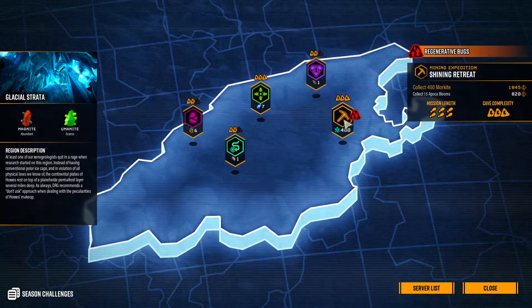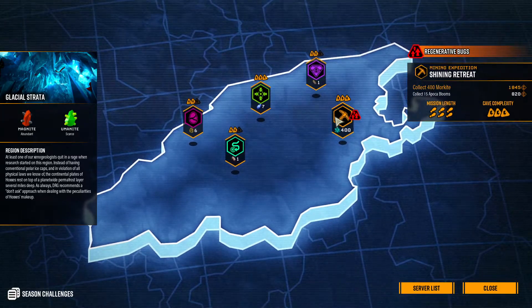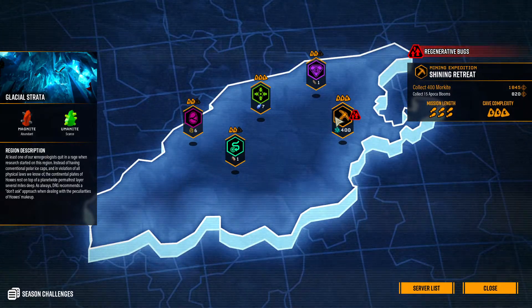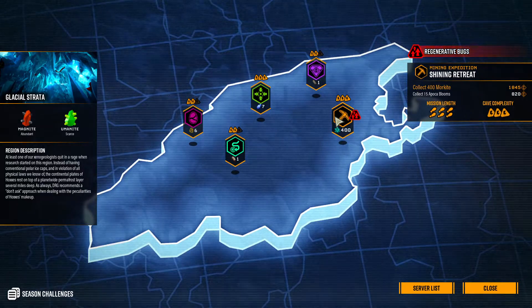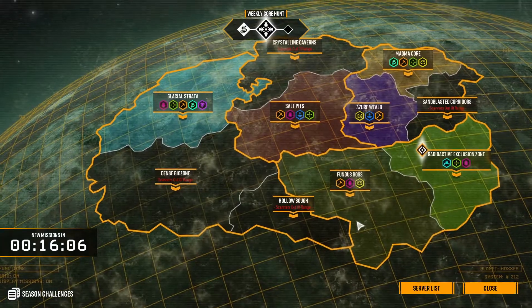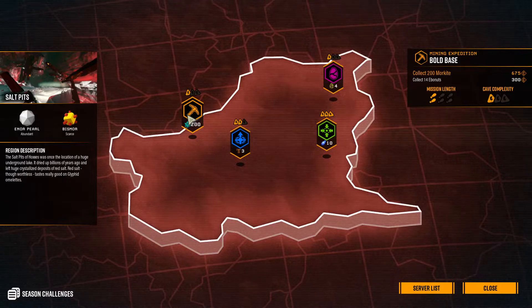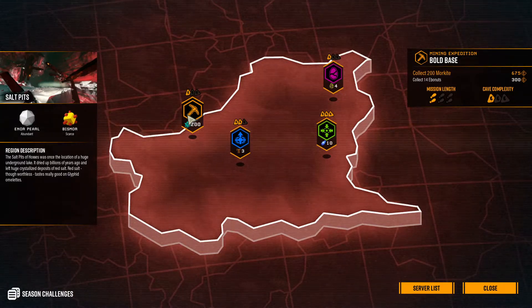Let's talk about mining. It's exactly what you think it is. Instead of collecting eggs, or finding aquarks, or escorting a drill dozer, you're just going to mine this resource called Morkite. It's kind of bluish tealish aqua — maybe more blue. You just have to mine a bunch of that. In this one I have selected they want you to get 400. Usually they're like 200 or 250. It's just like mining nitra — it's a one pickaxe hit to get the resource. Really nothing else to say about it. It's just mine this and that's it, go at your own pace.